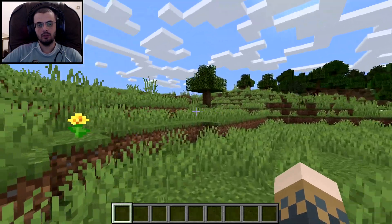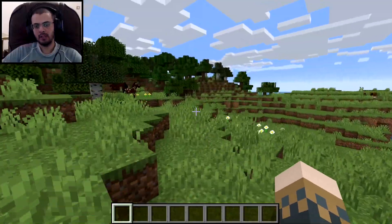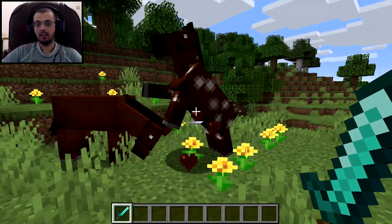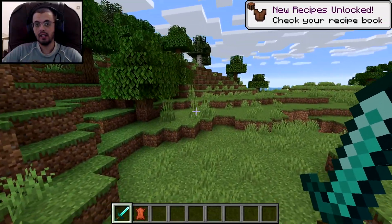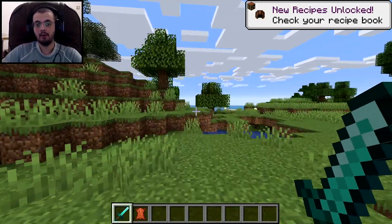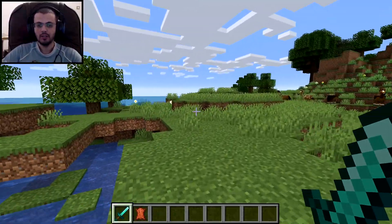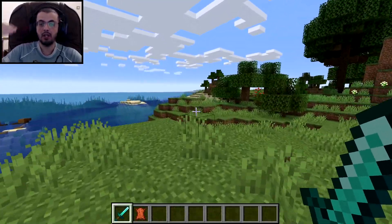What's going on guys, Chester here, welcome to the beautiful world of Minecraft. It's been a while since I played that, and today I'll show you how to tame parrots. Parrots are the coolest creatures you can tame because unlike other creatures, they actually keep following you all the time. When you tame a fox, for example, it doesn't really follow you, but when you tame a parrot it follows you and keeps being by your side.